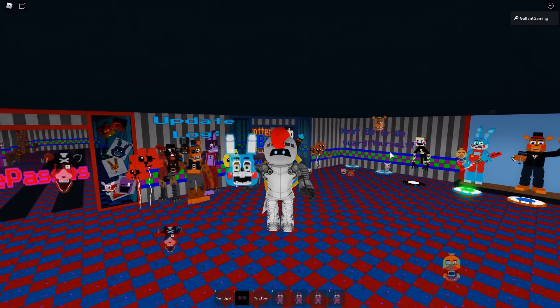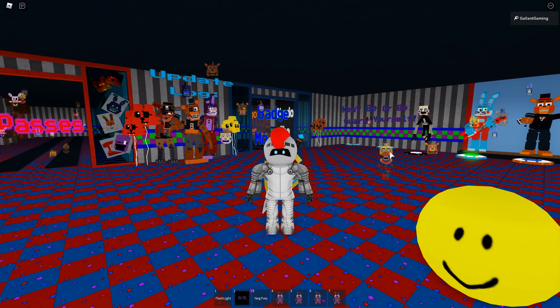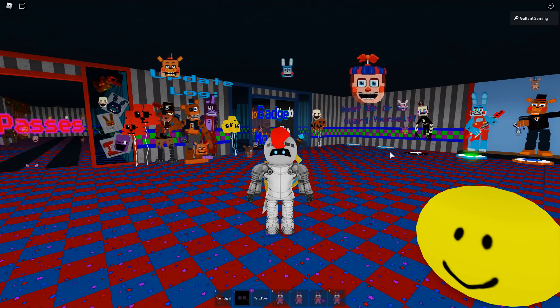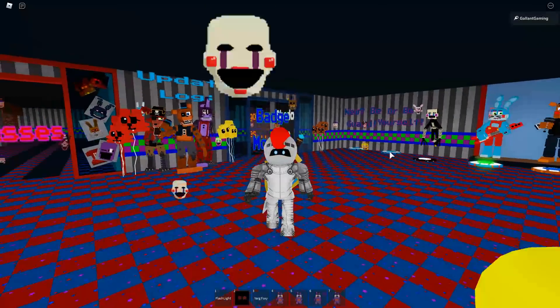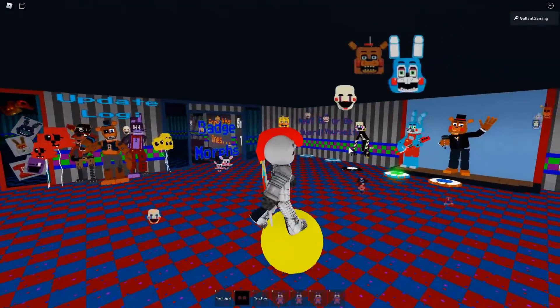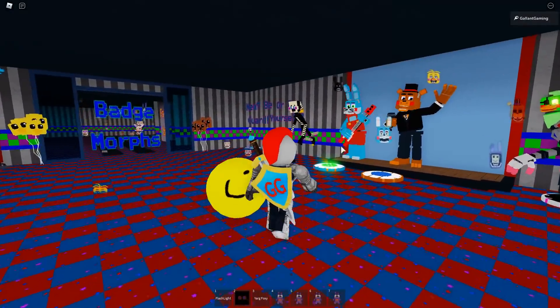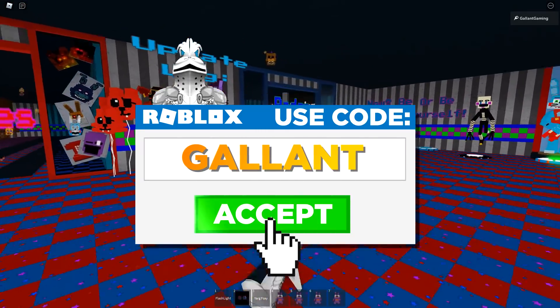Today we are back in the FNAF RP New and Improved in Roblox, and I'm gonna be showing you how to get three of the new badges that are out now: Loveliness, Dream On, and Ignite. But before we get started, make sure you are subscribed to my channel and hit the bell icon so you never miss any of my daily videos. And whenever you're buying Roblox or Premium, use star code GALLEN.